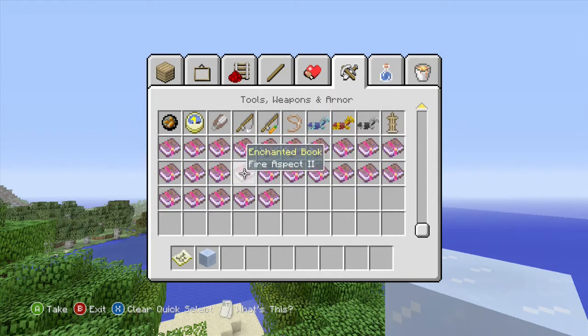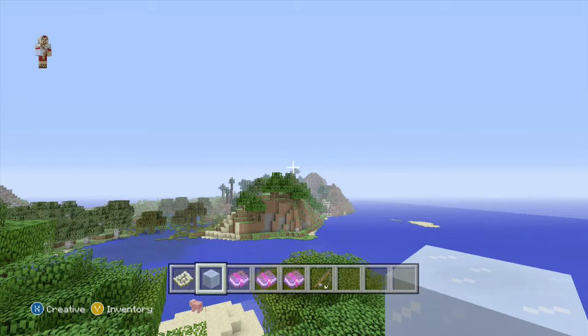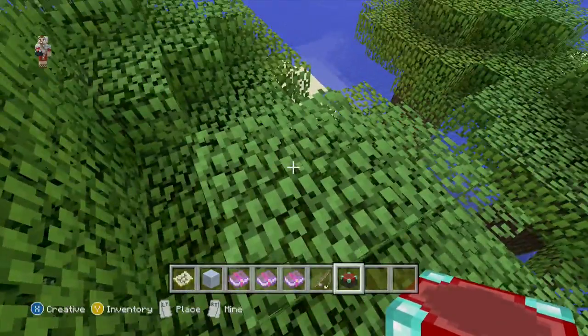Oh my god, we can have armor stands too. Checking enchantments: we have protection, feather falling, blast, projectile, respiration, aqua infinity, thorns. Depth strider — that's a new one. Sharpness, power, fortune, silk touch, efficiency, looting, fire aspect, knockback, bane of arthropods, smite, punch, flame, infinity. Luck of the sea and lure — I think those are both for fishing rods to help you get better things. I'm picking out a few things that I want to actually look at, so let's just plop this down.